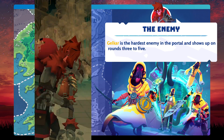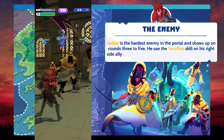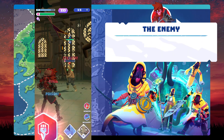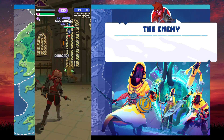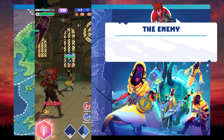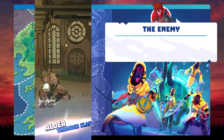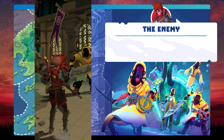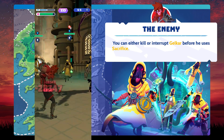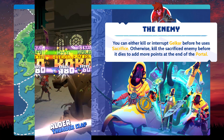Jelker is the hardest enemy in the portal and shows up on rounds 3 to 5. He uses the sacrifice skill on his right-side ally to boost 50% damage and die in the next 2 turns. You can either kill or interrupt Jelker before he uses sacrifice. Otherwise, kill the sacrificed enemy before it dies to add more points at the end of the portal.